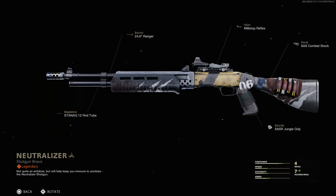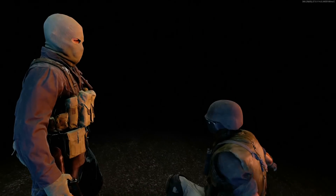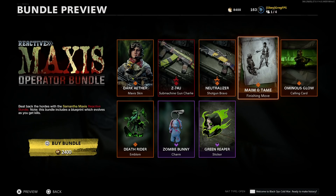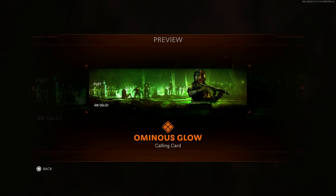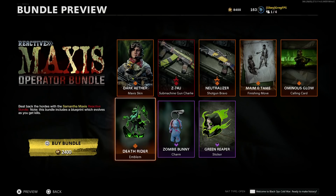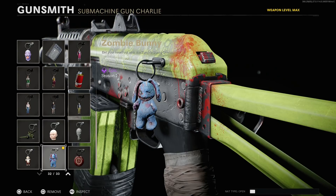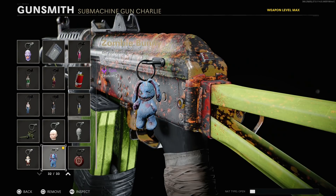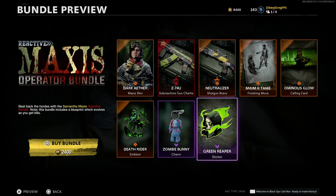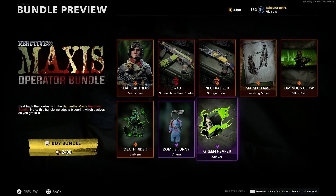You also get a cool Gallo skin — not too crazy, doesn't look insane. Then you get this cool takedown where you shoot him in the kneecap in the back and then shoot him in the head. You get an ominous glow calling card — it's just Samantha with a green background with what looks like zombies behind it. You get a Deathrider emblem, which literally makes no sense at all. You get this cool bunny weapon charm from the mystery box — I'm sure you've gotten this plenty of times trying to get the ray gun. And last but not least, you get this green Reaper sticker, which doesn't really look that cool either.